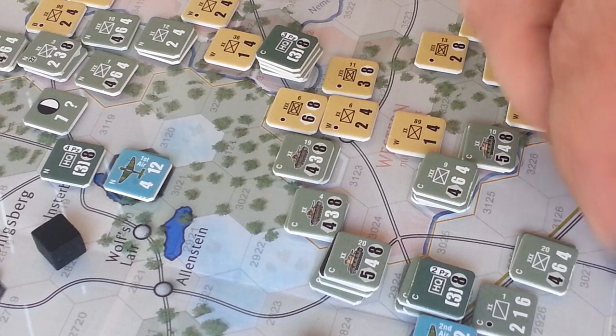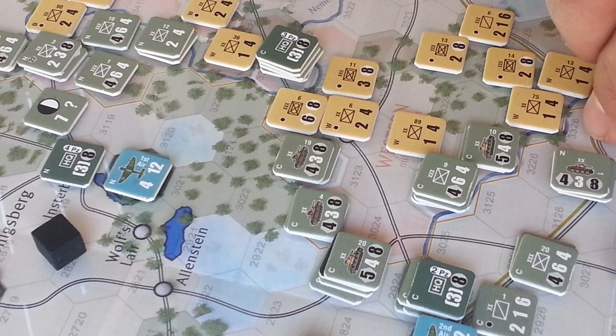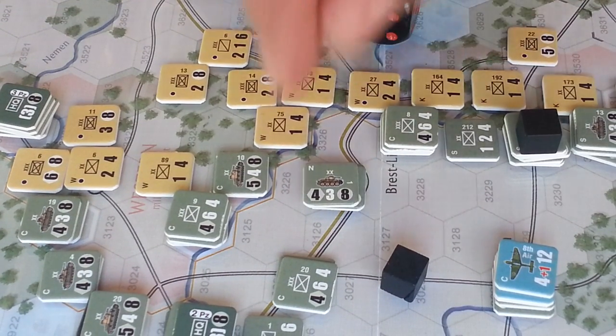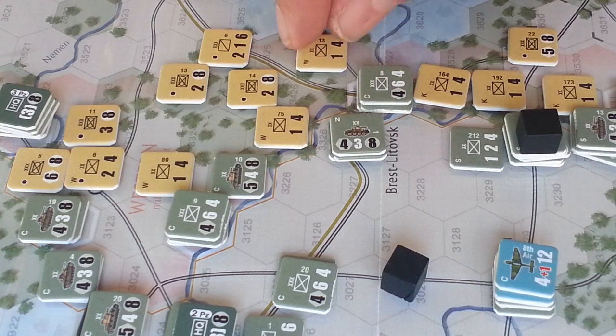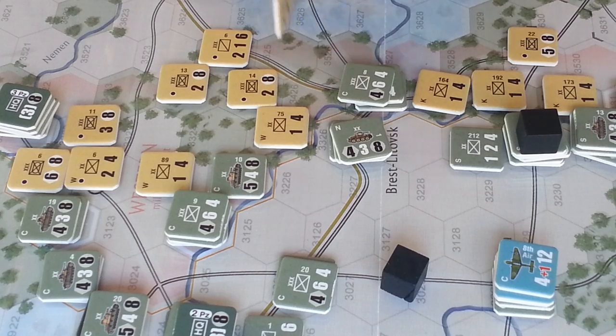I think we want this fortified hex pretty badly — let's see if we can knock this guy out with one attack. 4, 8, 12 to 2 — this is going to end up being a 5-to-1 attack because it drops a column. Roll a 6 — look at that. So these guys are attacking this unit here, we did that, clean them out, and that will advance into that hex. Next attack, we rolled a 1 — on a 6-to-1 that's a defender retreat. He retreats 2 hexes and goes 1, 2 to here.